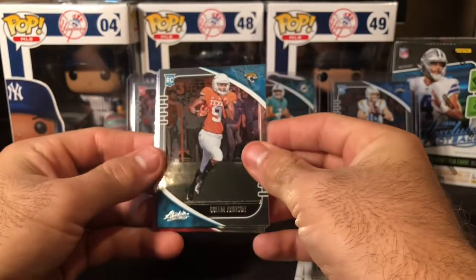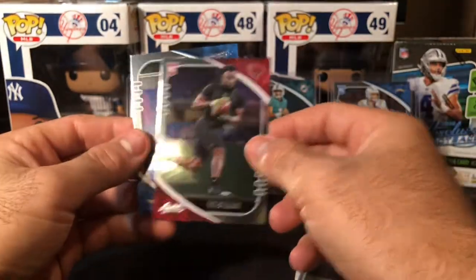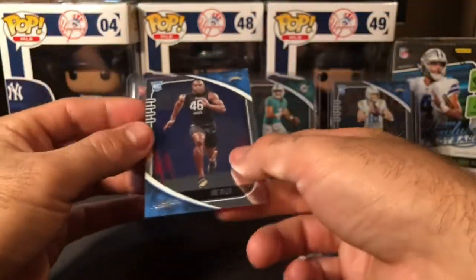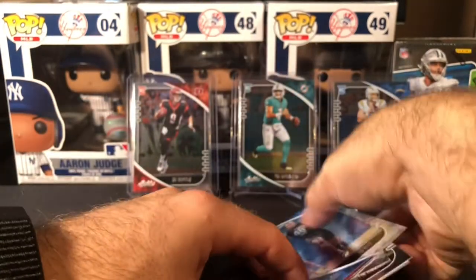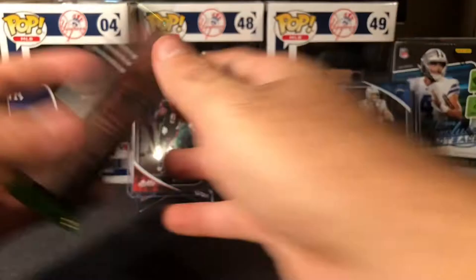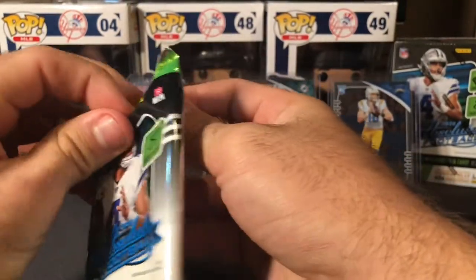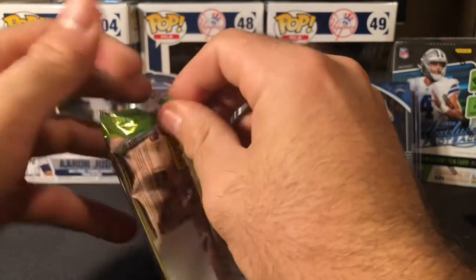Colin Johnson, Lynn Bowden Jr., Eno Benjamin, and a Joe Reed. Pretty good box so far I'm predicting. We have one of the better pulls — numbered to 199 rookie. Two in there, two in there.